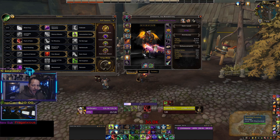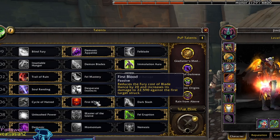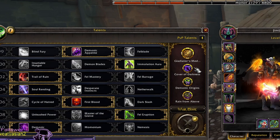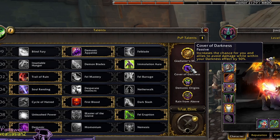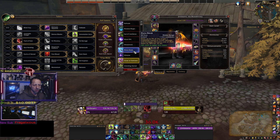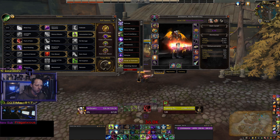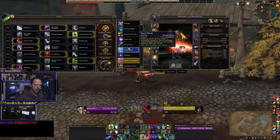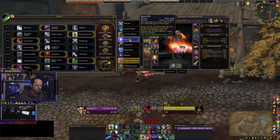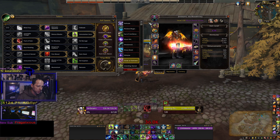Quick review to cap this off: for PvP you want Demonic Appetite, Immolation Aura, Trail of Ruin, Soul Rending, First Blood, Fel Eruption, and Demonic. The PvP talent you'll swap around is Cover of Darkness — change it to Detainment or Solitude. The other PvP talents like Mana Break and Mana Rift are pointless — healers know exactly what they are, they won't stand in it, it takes too long, and requires too much setup to synergize when everything else is much stronger.